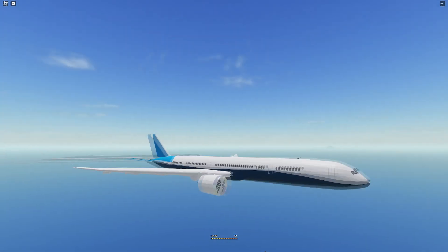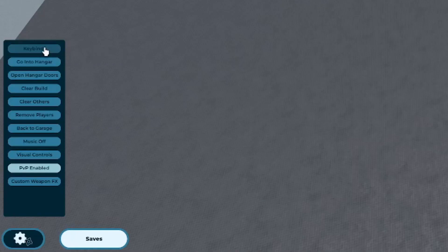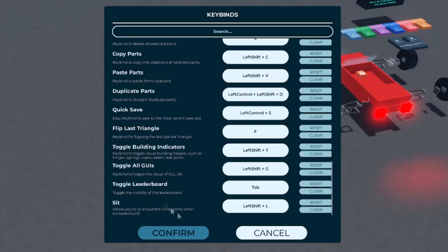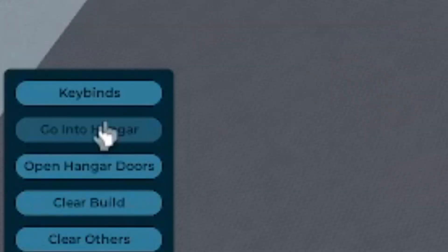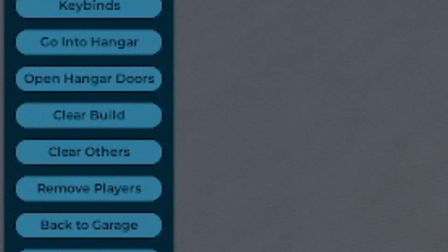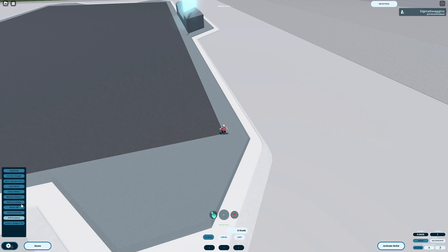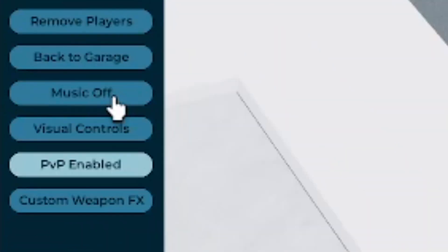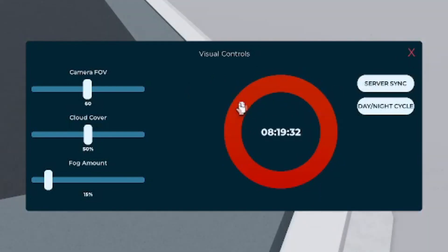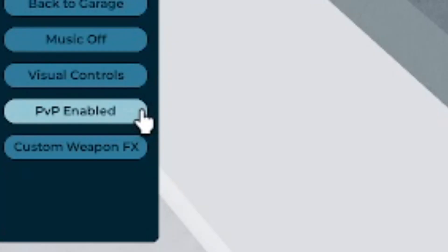Before we get into tools, let's get into other basic game functionality. In the bottom left, you'll find a gear icon that opens and closes a menu containing a multitude of buttons. The Key Binds button contains a list of all the keybinds found within the game, as well as the option to change them to whatever you like. Below that, you'll find an option that raises and lowers your building space, and a button for the doors on the building space. The Clear Build button will erase the currently loaded build, while the Clear Others button will erase other people's builds. The Remove Players button will clear all other avatars from your garage. Back to Garage is a simple teleport back to your garage. Music is pretty self-explanatory. The visual controls will allow you to change the way the world looks on your client, and the PVP switch allows you to toggle between PVP and non-PVP modes.